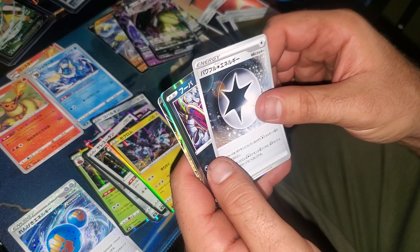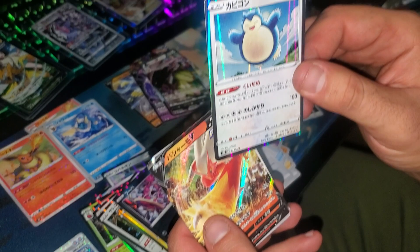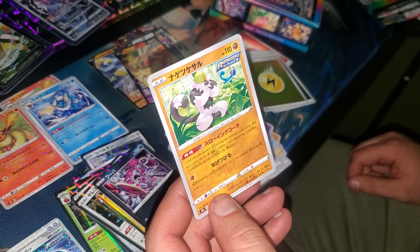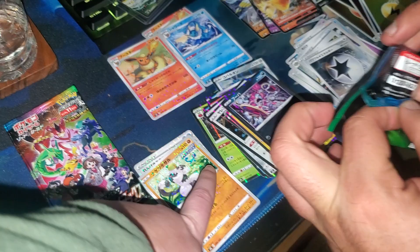There's a Hoopa — extreme nightmare edition. This Noibat looks so happy. Blaziken V and Inteleon running away from a meditating Gorilla. I like when there's more than one Pokemon on a card — it makes my heart happy.